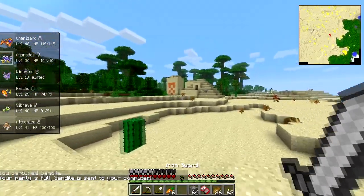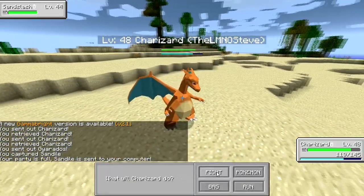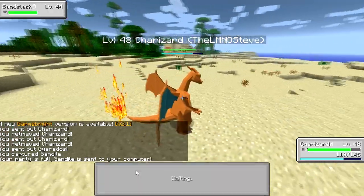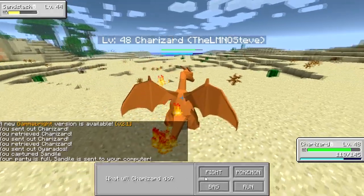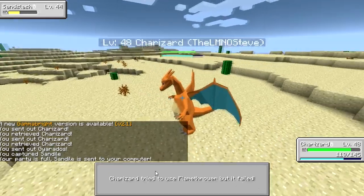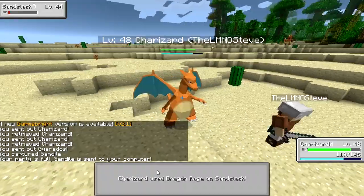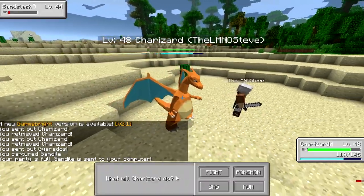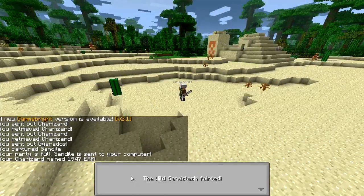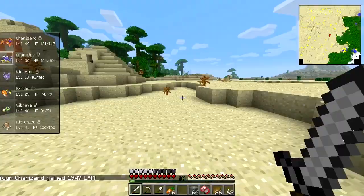Alright, so this is a desert temple — there are traps in there. Sandslash level 44, this is gonna be a battle. Let's go with a Flame Burst — that did most of the work right there. Let's start with a Flamethrower on the second one around. It failed. Fine, Dragon Rage — that's not gonna fail. He has a lot more health than I thought. Alright, slash him. There we go, dead. And we leveled up to level 49! Nice, sweet.